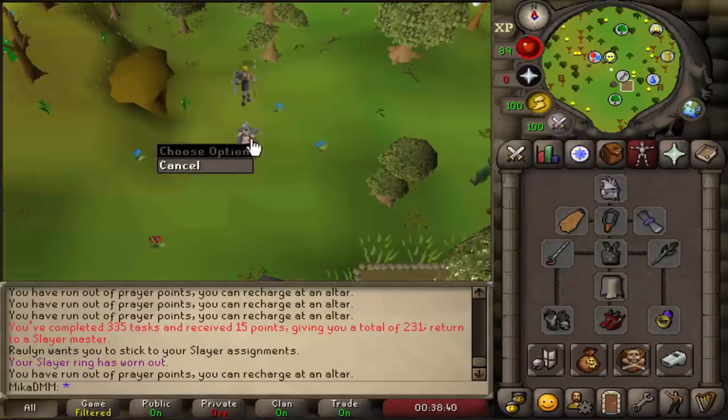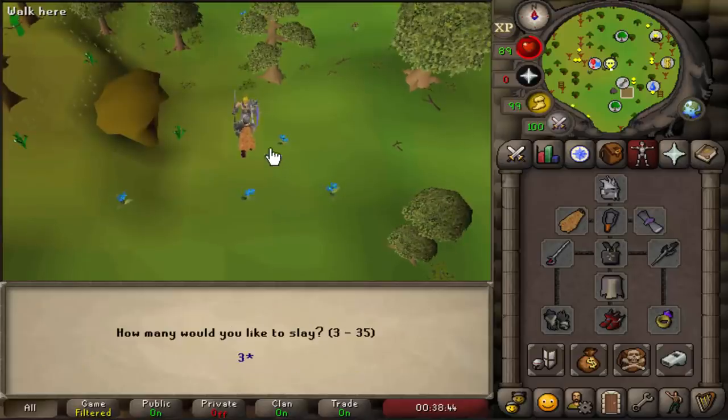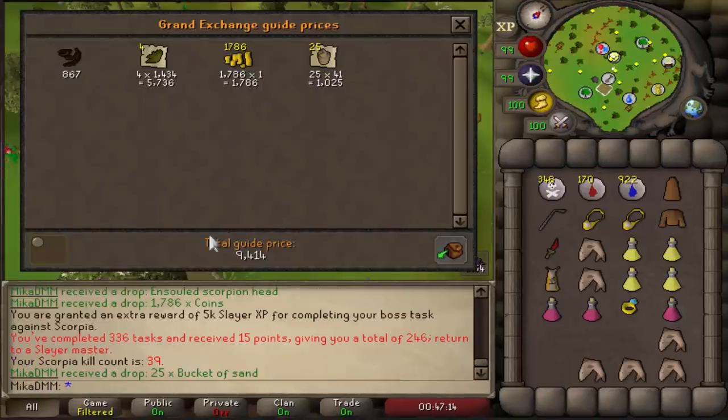570k from 144 Gargoyles. Next task is gonna be some Scorpia — let's get 3. 10k from 3 Scorpias.